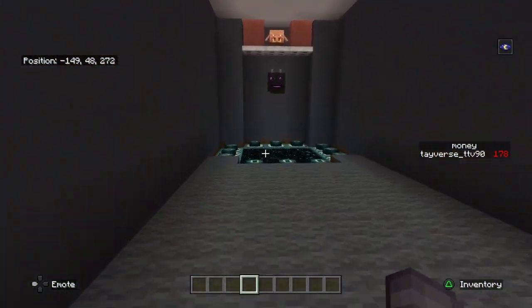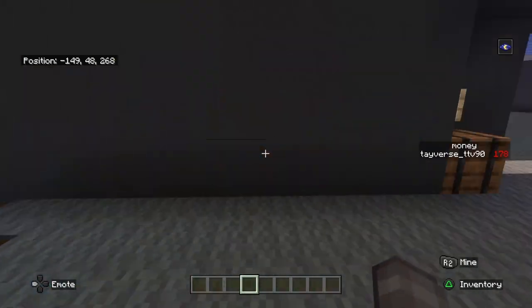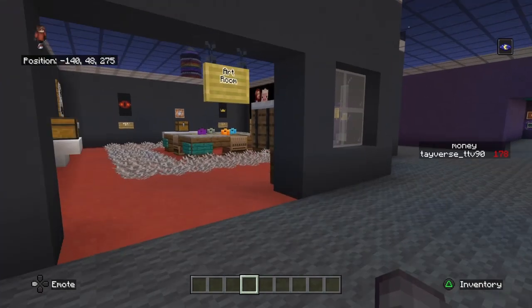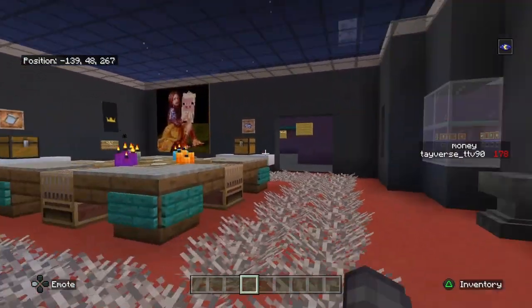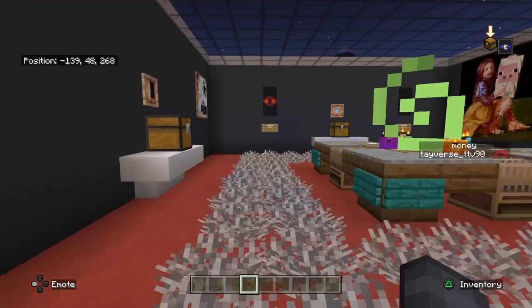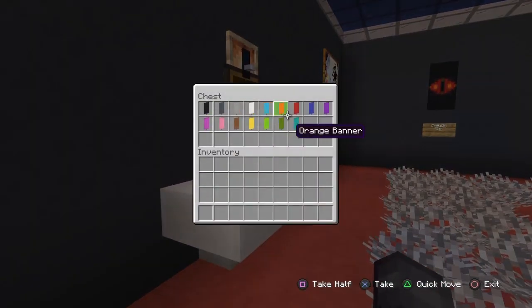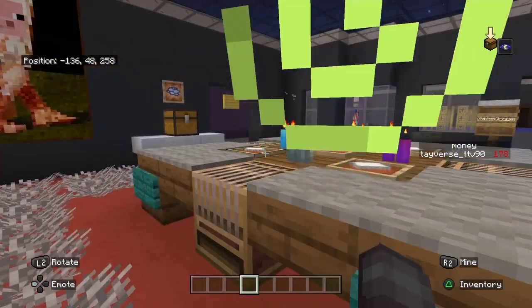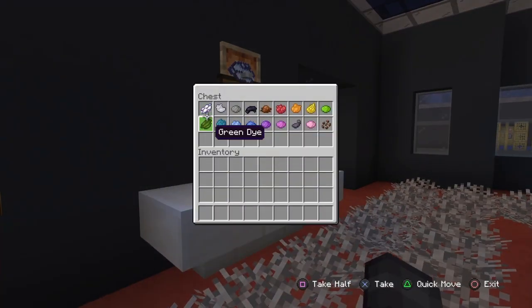That's the trash area — put anything you want to dispose of in there. These are the art rooms where you can make banners. Once you're done, you put your banners in here. Here are all your banner materials and dyes.